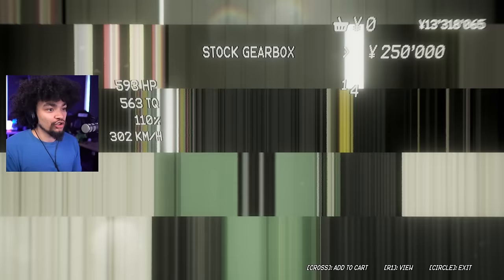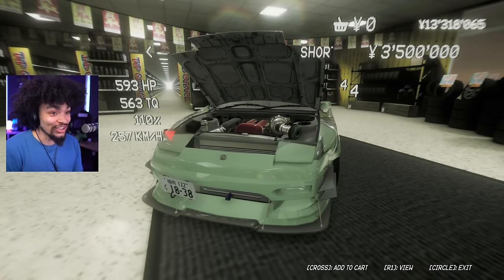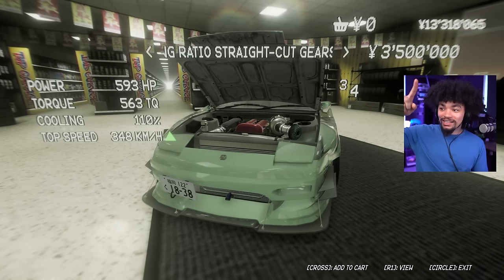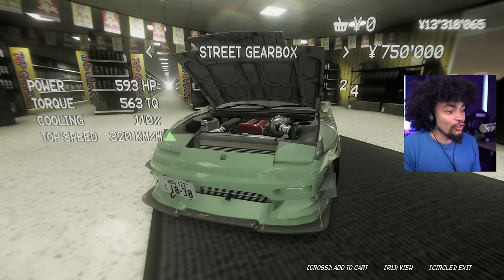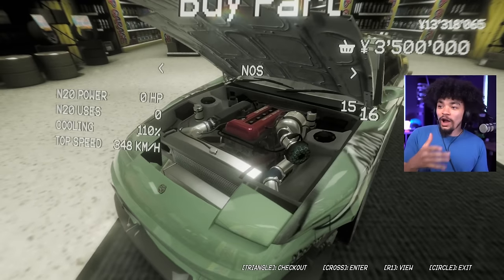We have gone full wide on this thing — full crazy. It looks insane. Look at that — do not step on my side skirt or we're going to have big problems. The aero continues out the rear. Look at the rear fenders. It's underground too. And it is time to do the performance modifications. It goes straight over to the transmission — you've got short ratio gears, that's not what I'm after. The long ratio cut gears. 348 kilometers. Apply that to the car.